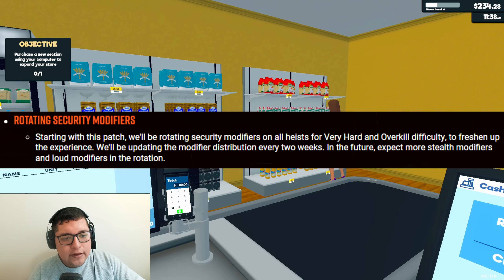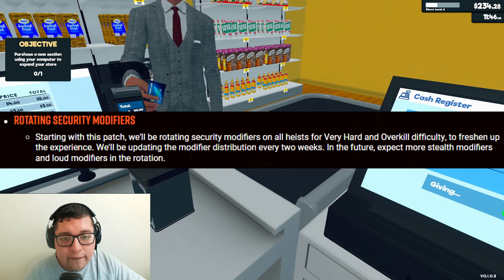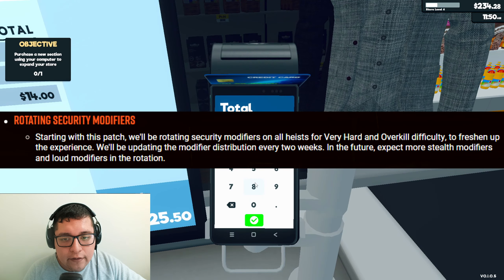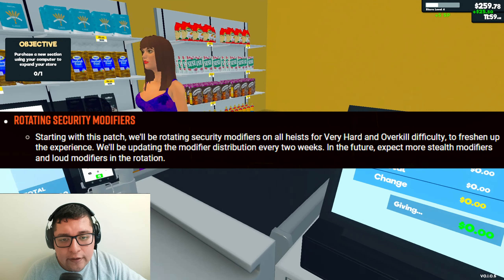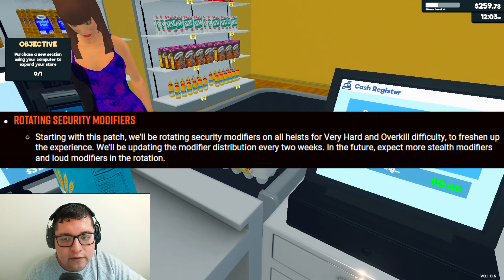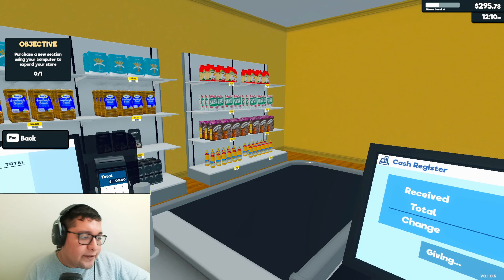They also mentioned rotating security modifiers. Starting with this patch, they'll be rotating security modifiers on all heists for Very Hard and Overkill difficulty to freshen up the experience. They'll be updating the modifier disposition every two weeks. In the future, expect more stealth modifiers and odd modifiers in the rotation. At least it changes something in the game.